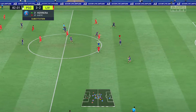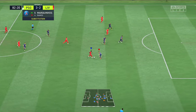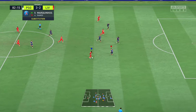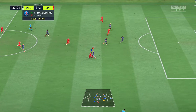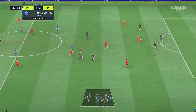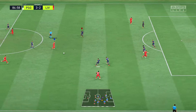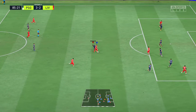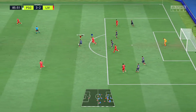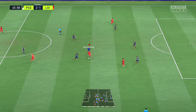Hold the L2 button and your sprint button together while using the left stick to get into a good position to win the ball. Holding sprint alongside jockey gives your movement a lot more speed, giving you more time to react to what your opponent is doing. Knowing how to alternate between sprint jockeying and normal jockeying is what will propel you to the next level. I covered this more in my FIFA 22 tactical defending tutorial — check it out in the description.